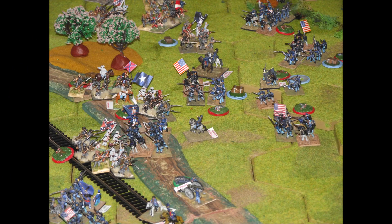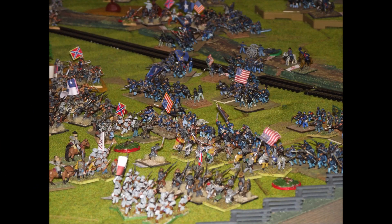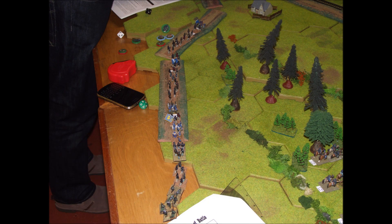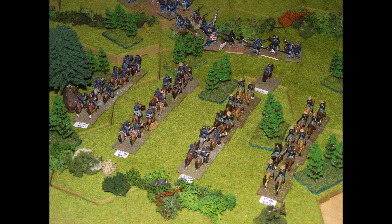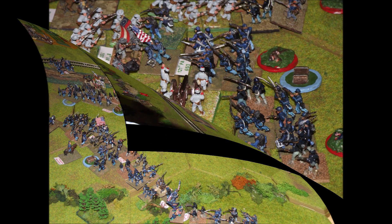At the moment the game is swinging towards the Confederates. Unable to win outright, the Union have got to try and get hold of a couple of victory objectives — that means attacking and holding Confederate hill and the bridge on their left flank. Some Union reinforcements arrive just in time to hold up the Confederates on their right flank and ensure they don't capture the hill there.